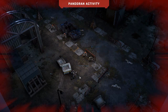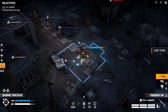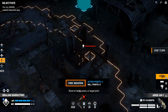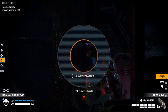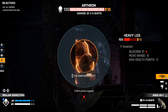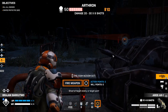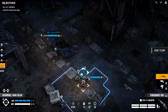Let's end the turn and see if some pandorans come our way. They did — whatever that thing is. Now it's our turn and you can actually see it. Overwatch, fire weapon — let me zoom in. I can aim here, that's pretty cool. Let's try taking this shot. Nice — 80 damage! He can fire again — I didn't mean to do that, but he's dead, so it's fine.